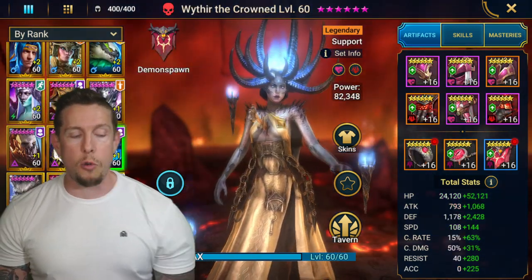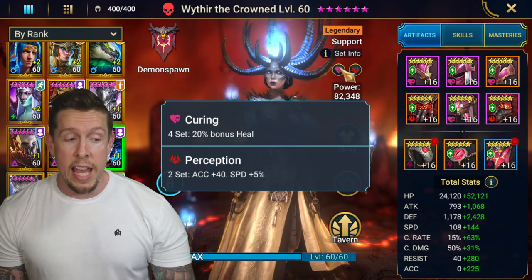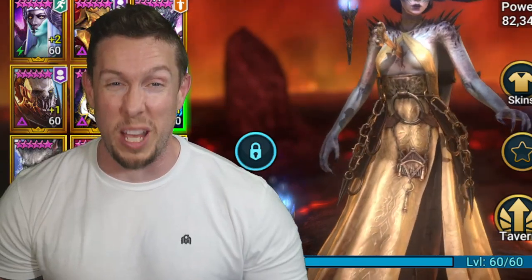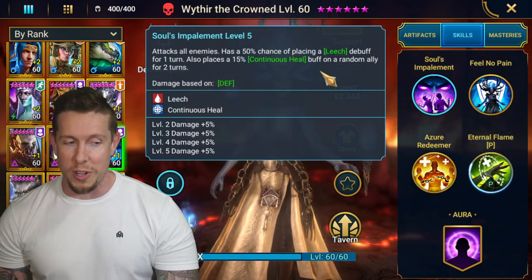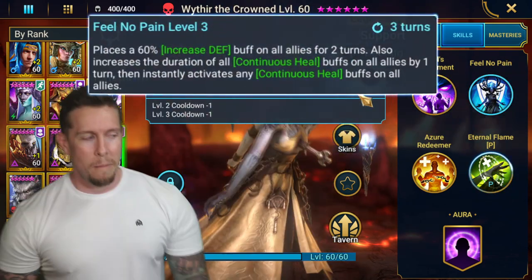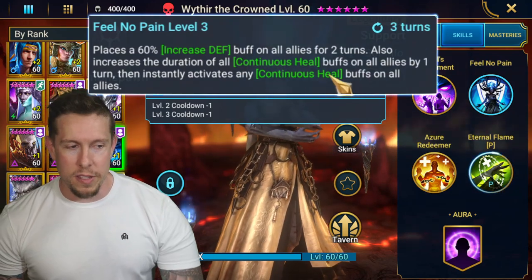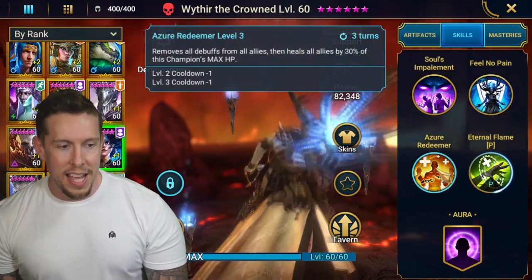Next is Wither the Crowned — I'd say A-tier, maybe an argument for S-tier. I have her in a Curing set and a Perception set. That 20% bonus heal is a big deal on a champion that does a lot of healing. She has an AOE on her A1 with leech and a continuous heal on a random ally for two turns, damage based on defense. On her A2 'Feel No Pain,' she places increased defense on all allies for two turns on a three-turn cooldown, and also increases the duration of all continuous heal buffs and instantly activates them.